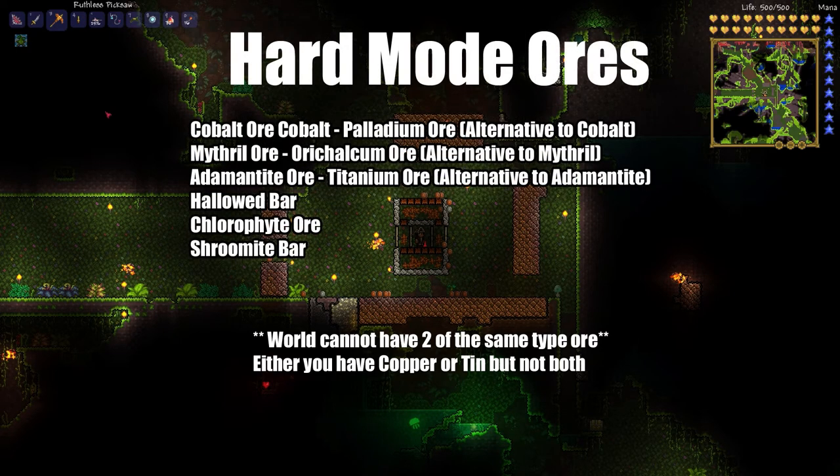There have been changes in hard mode ores as well. First is cobalt ore and its alternative is palladium ore. Next is mithril ore and its alternative is orichalcum ore. Next is adamantite ore and its alternative is titanium. Hallowed bars are still dropped by hard mode bosses. Chlorophyte ore is brand new in the jungle in hard mode, and shroomite bar is made by an auto hammer combining chlorophyte and glowing mushrooms.